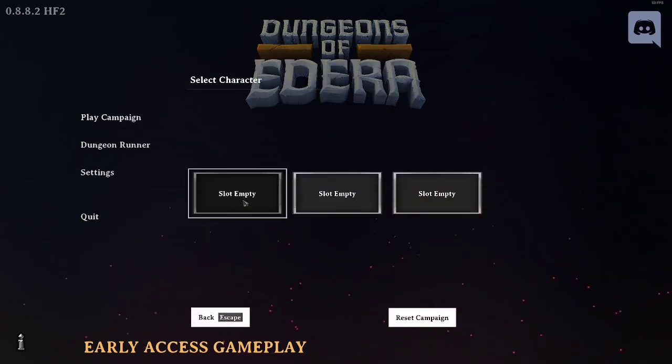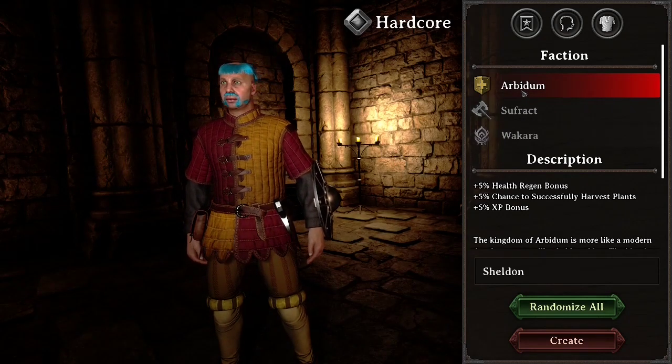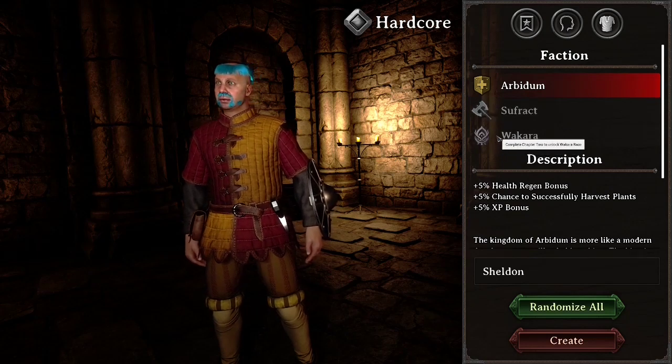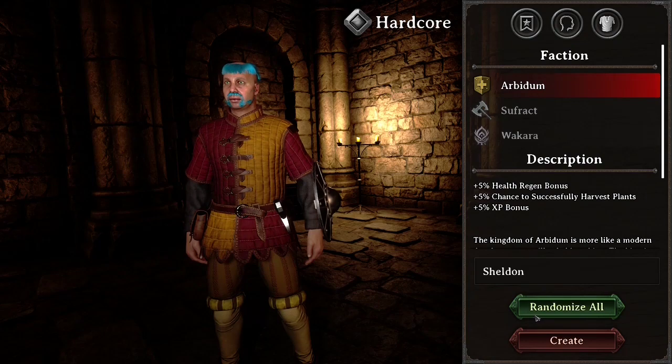Play campaign. We got three save slots today. Looks like we have three factions here. There are Bidom, the Suffract, and the Wakara. It looks like these are unlocked during the game. So we get to play as the Bidom, which have increased health chance, increased chance to harvest plants, and XP bonus. Sheldon!